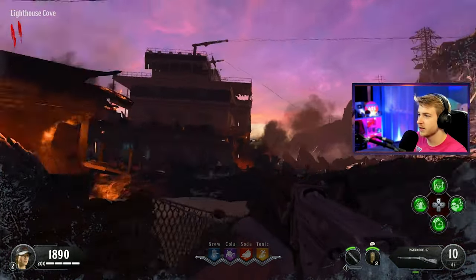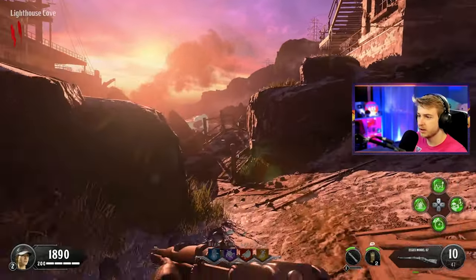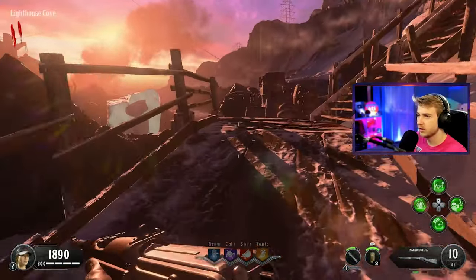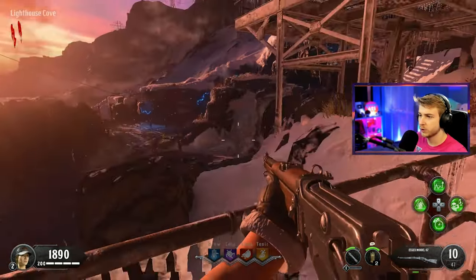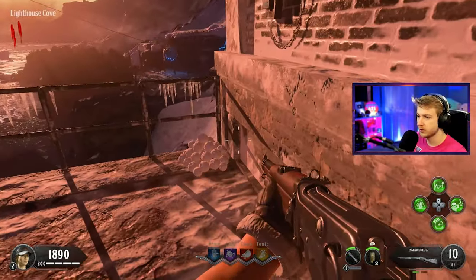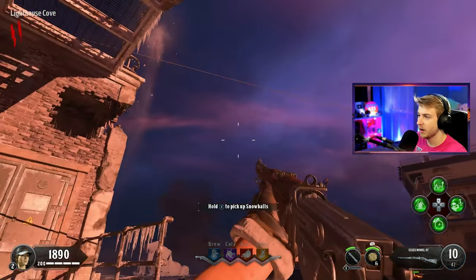This has to be just Call of the Dead — this area looks stupidly familiar. Isn't the old spawn room right over here? Yeah, this is where we used to spawn. Okay, so this is Call of the Dead. There's no directors here though. Snowballs — I can pick up snowballs? Give me those. And then there's Pack-a-Punch. We probably have to melt that.